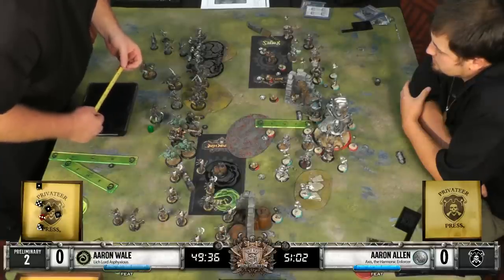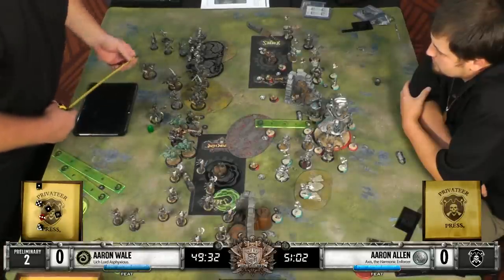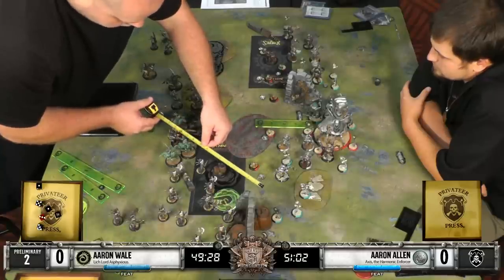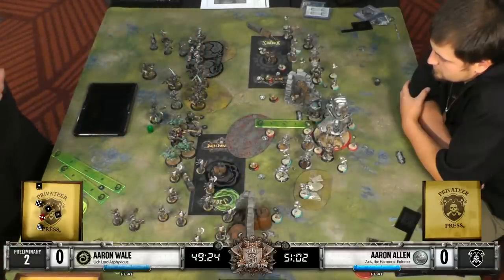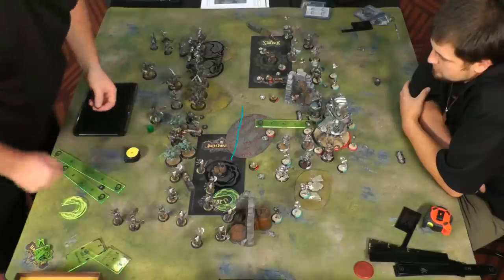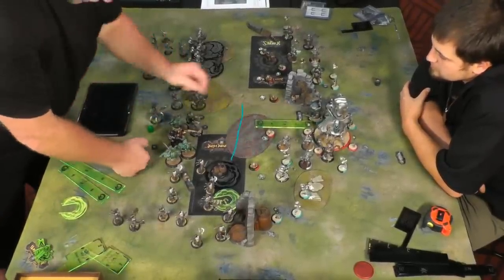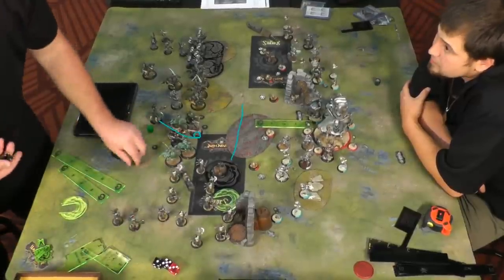And he can choose to spray his own models. So even though he cannot see through the clouds, he can line up those sprays with his own Reflex Servitors or Elimination Servitors or even the Galvanizers. Setting up a cloud wall around this part of the board right here I think would be the best place to do it, and then having Asphyxious walk in and toe this little corner right there.